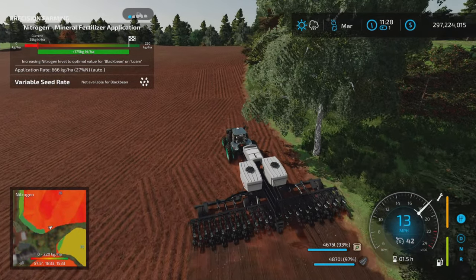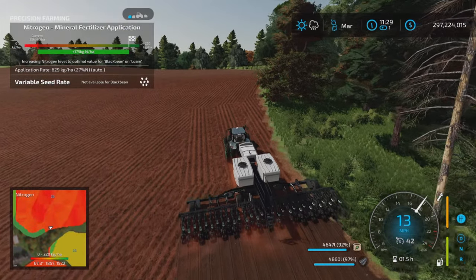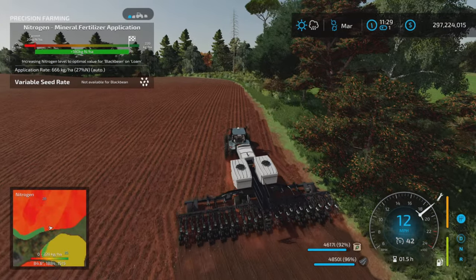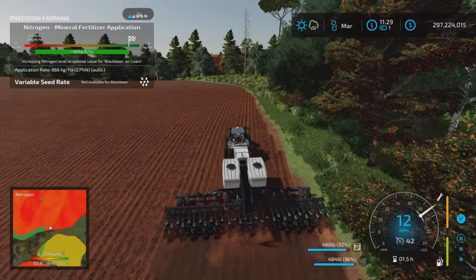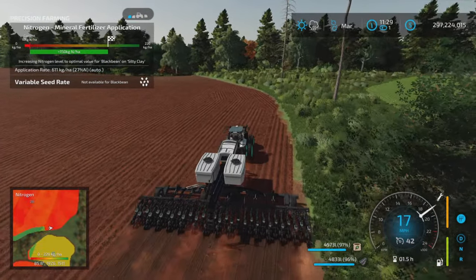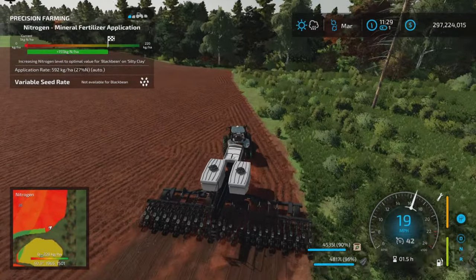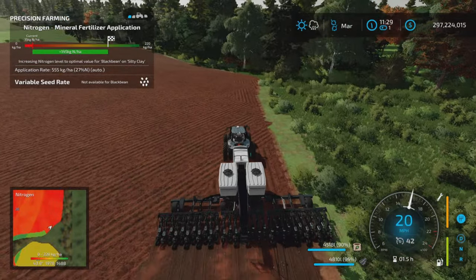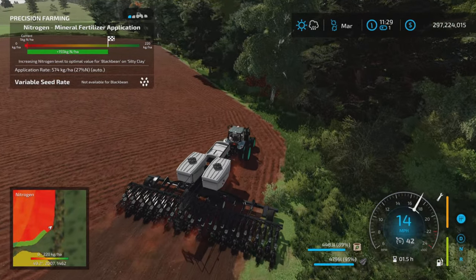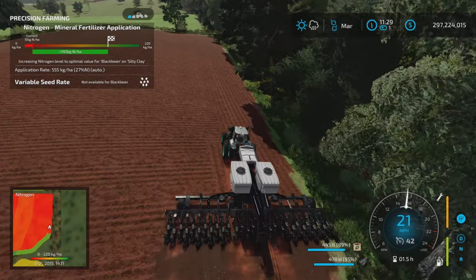That's kind of how it goes - if you plow you will not get weeds, so there is a benefit to plowing. Now if you cultivate, deep cultivation will give you some weeds - the least amount after plowing which gives none. Shallow or stubble cultivation gives more weeds than deep cultivation. Direct drill seeding with zero cultivation gives you the most weeds in your crop.